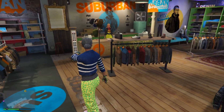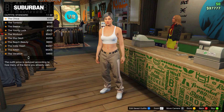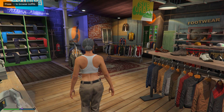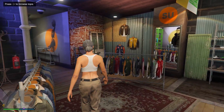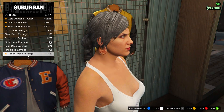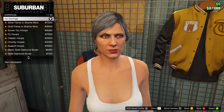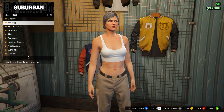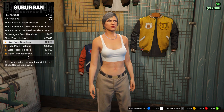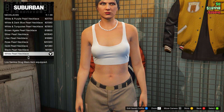For the next outfit, go to the front desk and head down to standard outfits. Equip the first one — number one. Then go to accessories, go on earrings and take them off. Head down to necklaces and find the White Pearl Necklace — scroll down and equip it. Then save this in slot number seven and name it 'white one.'